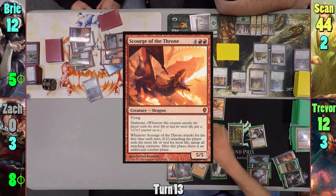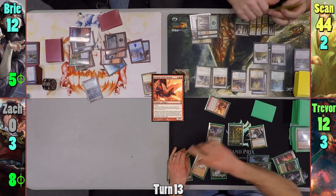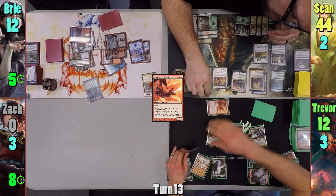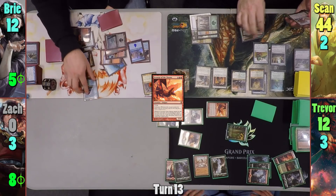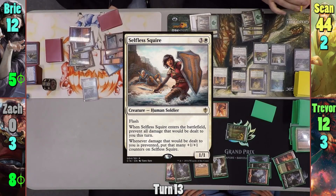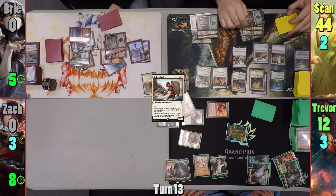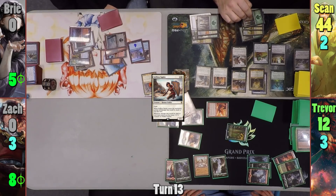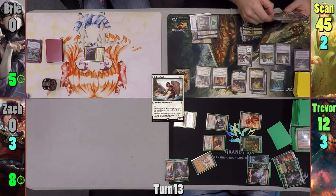Trevor casts Scourge of the Throne in his main phase and moves to combat. He puts the Xenagos trigger on the Scourge, swinging it at Sean while the rest of his creatures hit Bree. Bree blocks the Spellbreaker but still dies to the rest of the damage. Sean flashes in Selfless Squire to prevent all damage dealt to him this turn, and Sean gains one life and lets the damage through, though there's a mistake — he only counted six damage as opposed to eleven. Trevor regenerates the creature Bree blocked.